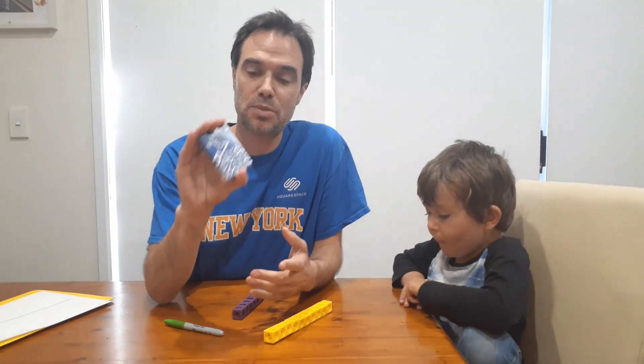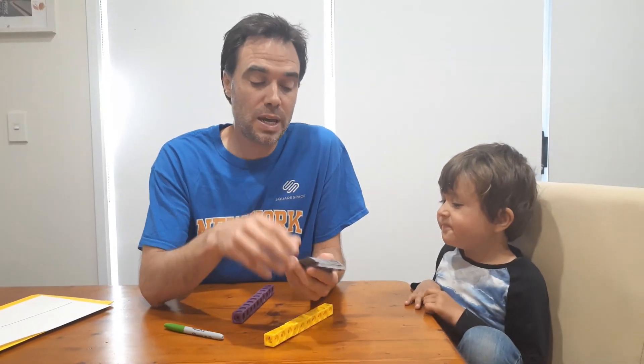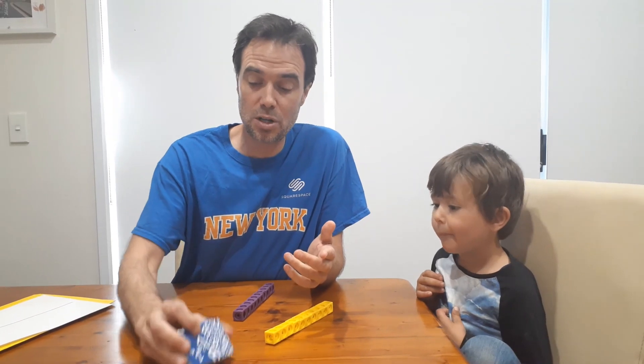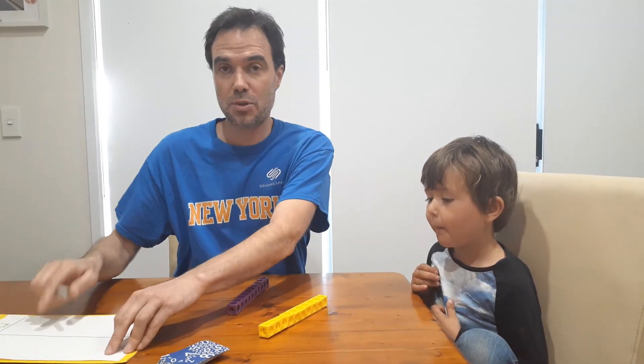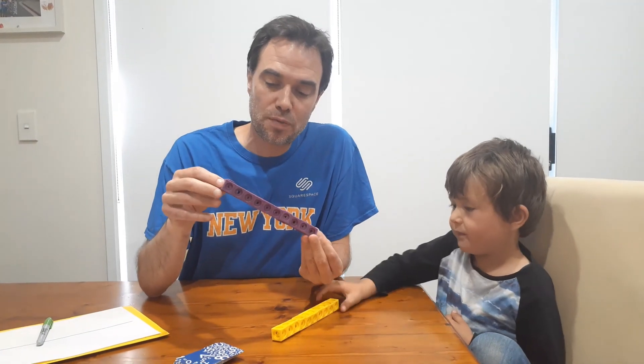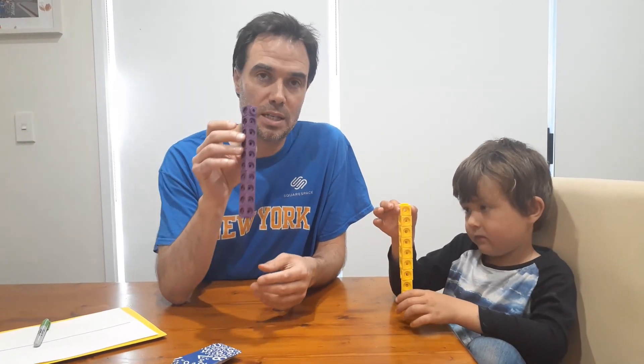To play you need a deck of cards. We have cards going from zero to ten. If you've got a regular deck, we've got school-friendly cards. You can use Queens as zeros. You'll also need paper and pencils to keep score, and some sort of maths equipment — we're using unifix cubes.